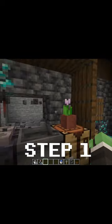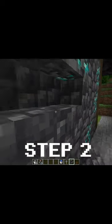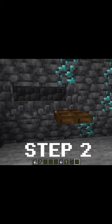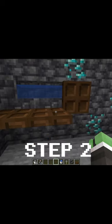Step one is to break the blocks behind your cauldron. Step two, place stairs in such a way to where the front is not facing the cauldron, and some trapdoors in front of them. Waterlog said stairs and close the trapdoors to hide the water sources.